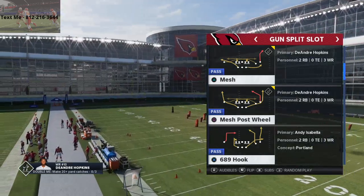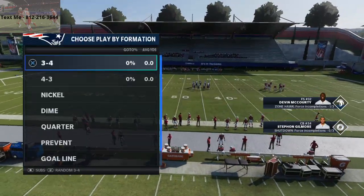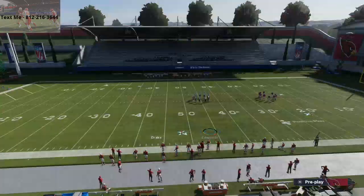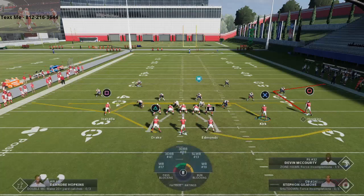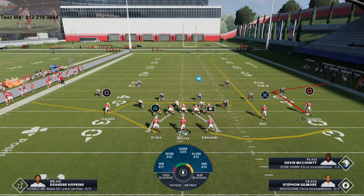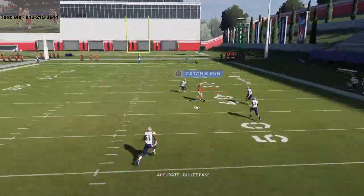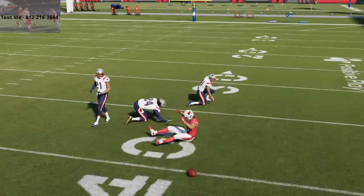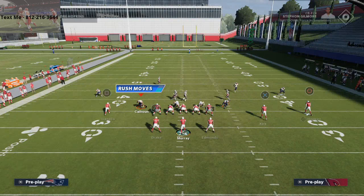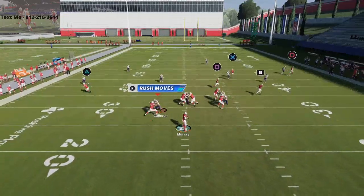I put mesh post in my audibles and I'm going to come out in mesh. The first thing I want to show you this against is a cover three defense, so we'll just come out in cover three sky. When you have a corner route on the outside, what happens is when they run cover three, the deep blue — the deep third on the right side — will basically glitch out and go to the corner route. What that creates is a void where we can get the ball to Christian Kirk.